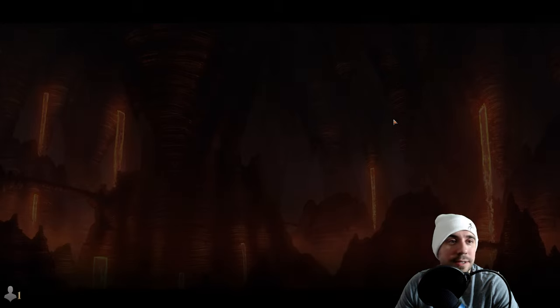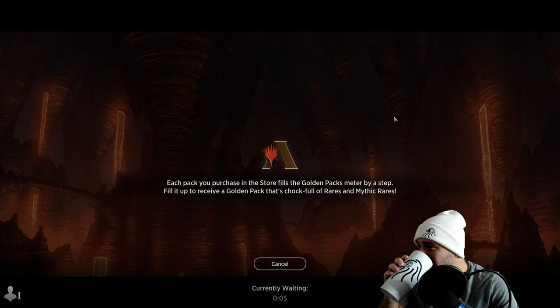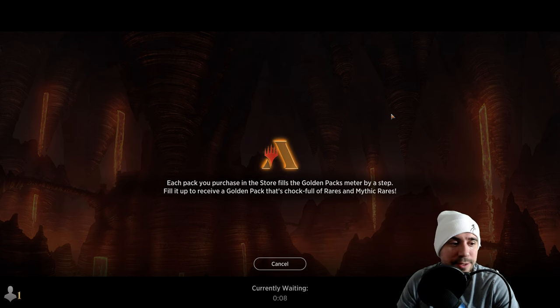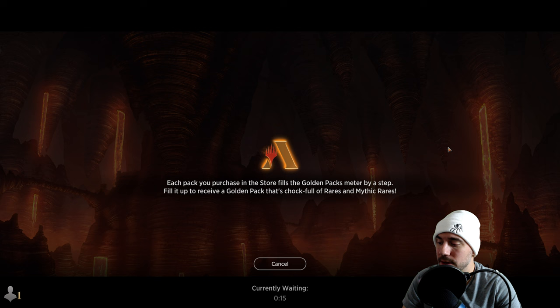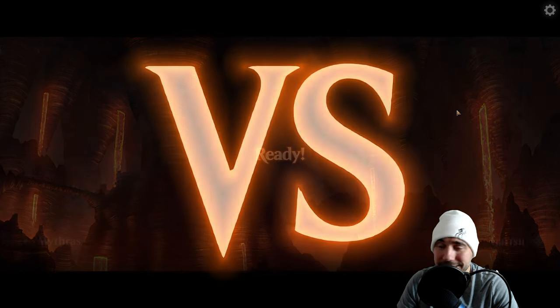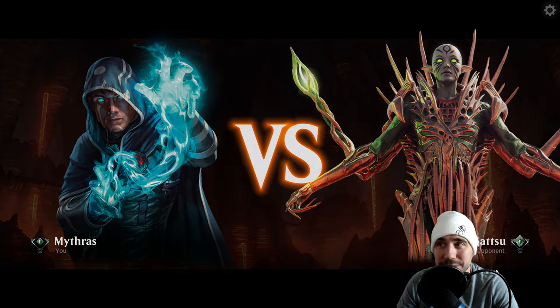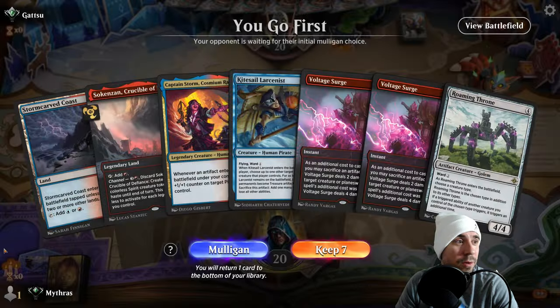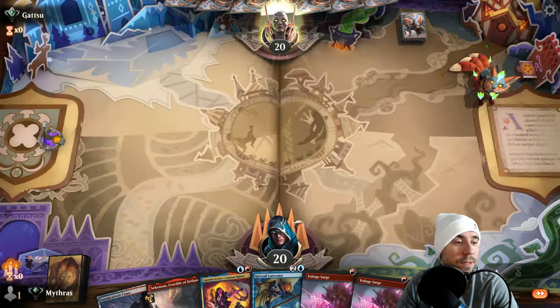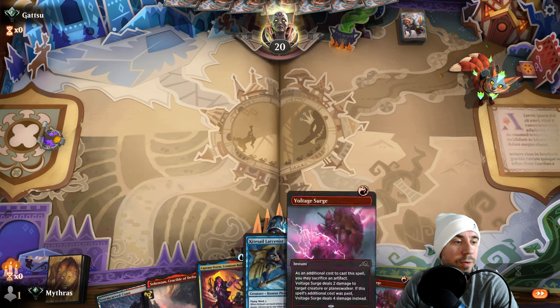We're in it to win it today — let's go, come on Pirates, we're rooting for you everyone watching. What are we going to hit next? Hopefully not another domain. We got Gatsu — this looks like a domain list, could be a domain player. We go first. We will keep this hand.